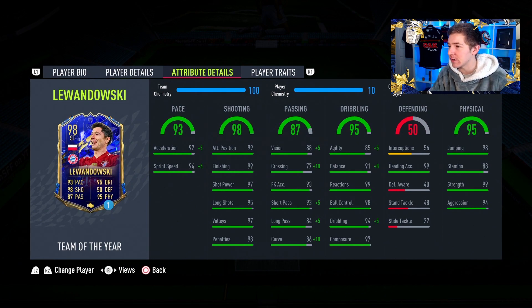Passing - more of the same, awesome for a striker. He can definitely hold up play really well. This Team of the Year card is so stacked in stats that he could play anywhere in attack - whether it be striker, centre forward, or on the wing. He could even do a job at CAM because his passing stats are that good. Would I advise him there? No, he's a much better striker. But that's the kind of card we're dealing with here.